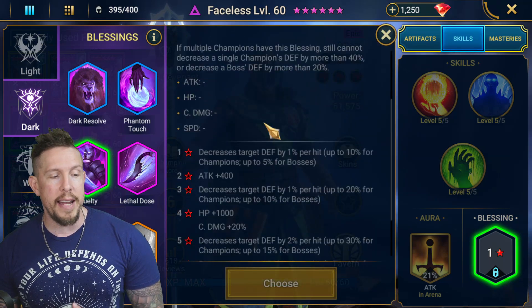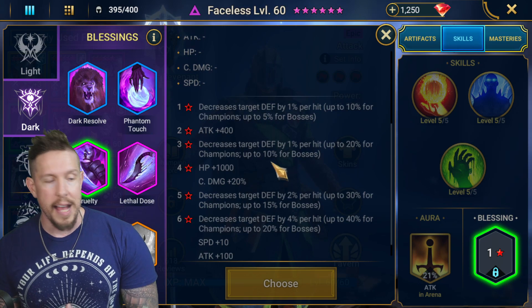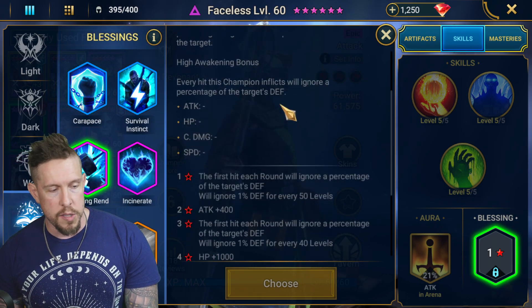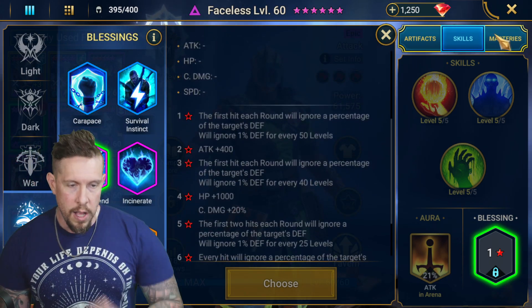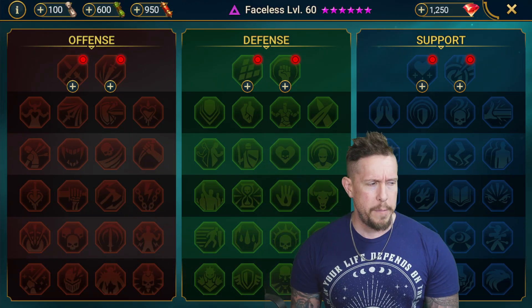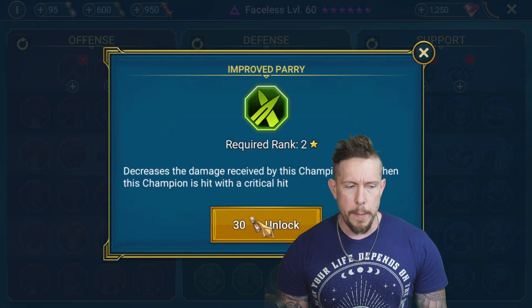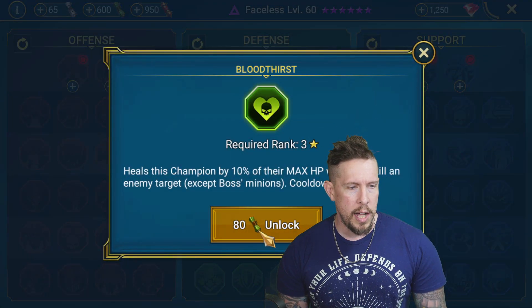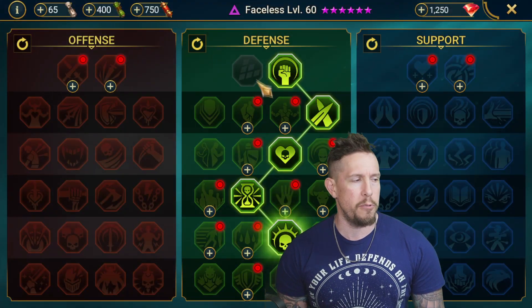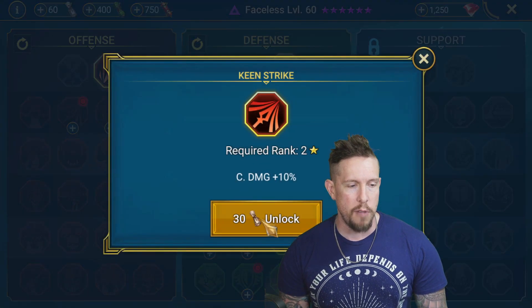For blessings, go for anything with extra crit damage if you can get it to four stars — we're just trying to stack more crit damage. Cruelty is a fine option, as is Crushing Rend. For masteries, it'll look a little different than how we typically build nukers. On the defensive tree, we'll pick up Improved Parry to mitigate critical damage, Bloodthirst, Delay Death, and Retribution.